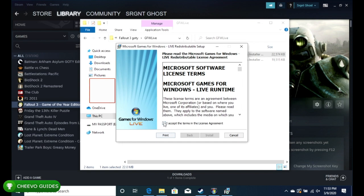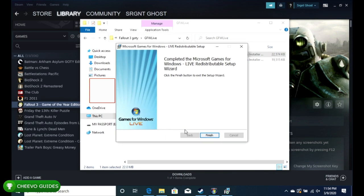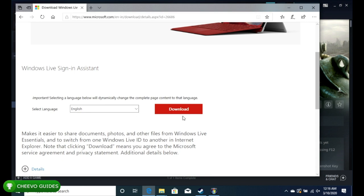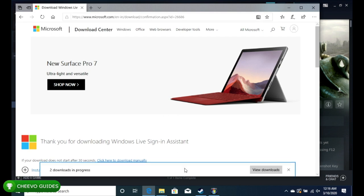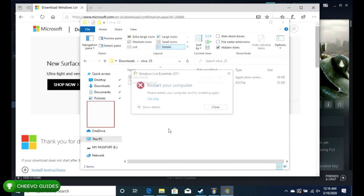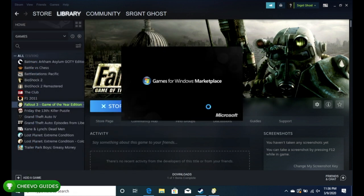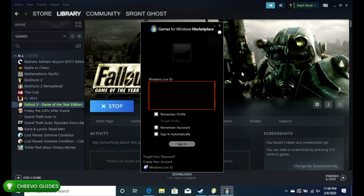After the marketplace, install the second file — the Live Redistributable Setup. Then the third link will take you to a page where you download Windows Live Essentials. After all three programs are installed, make sure to restart your computer — it may even require restarts between installs. Once everything is set up, make sure the Games for Windows Live Marketplace is running in the background before launching a Steam GFWL game.